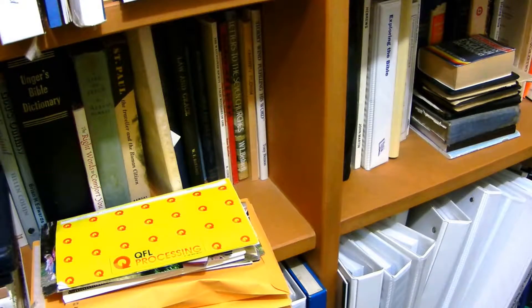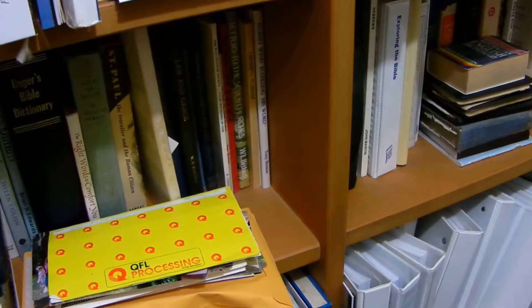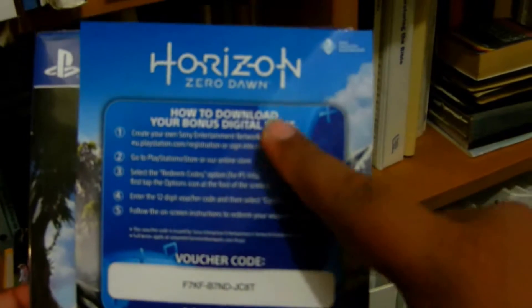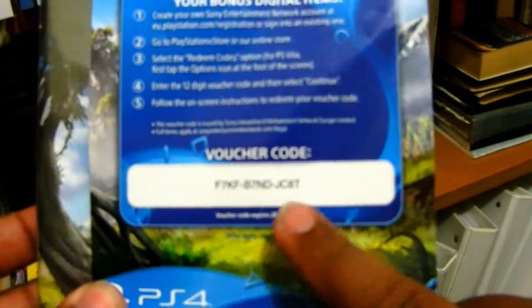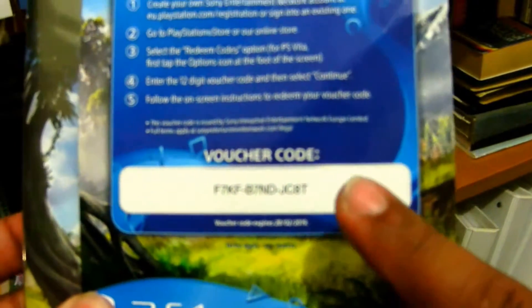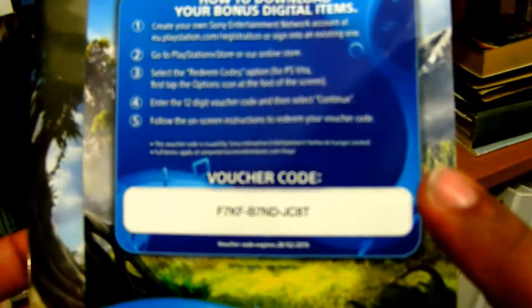Hey guys, it's your Everager Viewer here, this morning in Adelaide, Australia. We just got Horizon Zero Dawn released, so if you pre-ordered, you get the code for the outfit and the longbow.